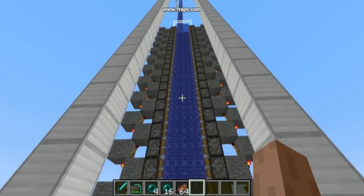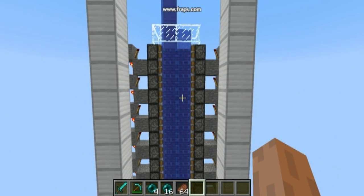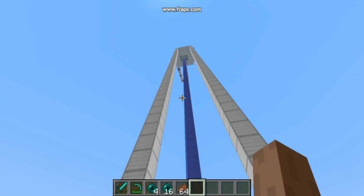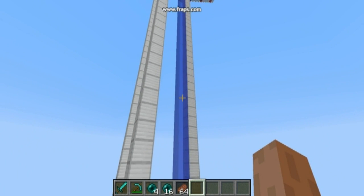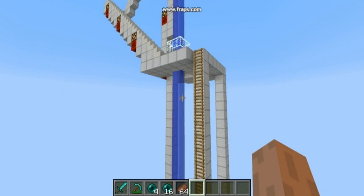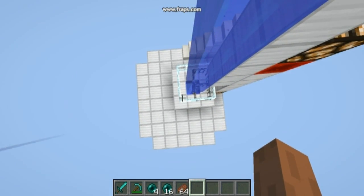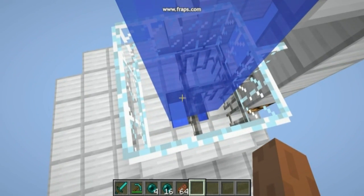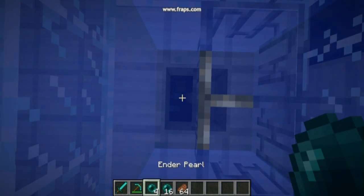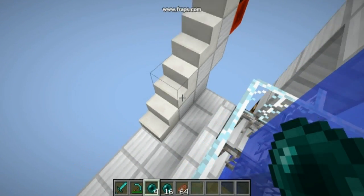Here, from one stream it splits into two streams of water. Now here is the first floor or platform, and on this platform we will be tossing enderpearls through this hole.